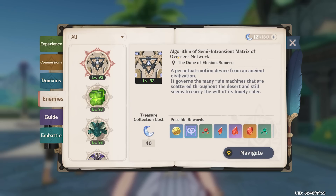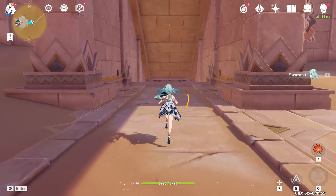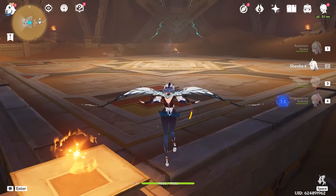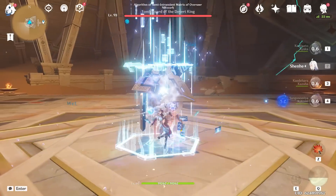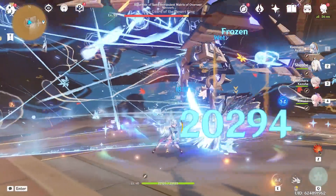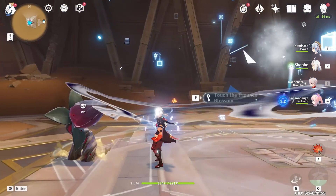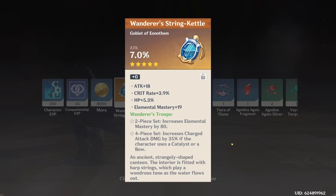Let's go kill the Algorithm of the Semi-Intransient Matrix of Overseer Network. I honestly don't think they could have come up with a more excruciating name for a boss. Let's switch to a capable team to kill this boss. This is one of the easiest bosses, probably in the entire game. We do two Ayaka hits, Shenhe burst, Ayaka burst, then Shenhe E, Ayaka E, and it's already dead. Just like that. Give me three of the boss drops. We got three, and a terrible artifact for Shenhe I'll never use.